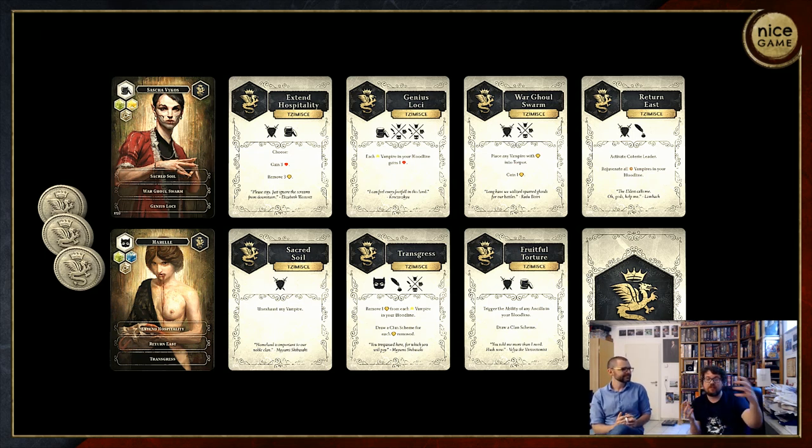Beyond these monstrous elements of the theme, the other thing we can see when we look at the Chimiché deck is that they're kind of anchored in the east. They're also one of the clans in Heritage that have this regional preference reflected in their cards, which makes them somewhat predictable but also powerful when they can get the right vampires. We'll talk about the strategy in detail in the next segment.